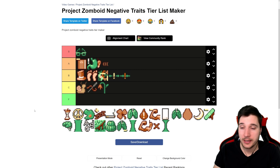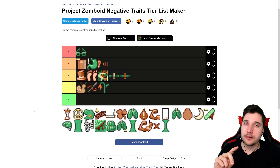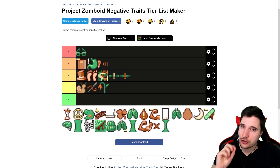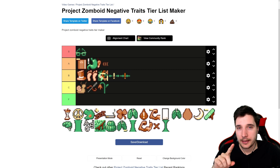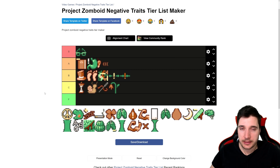Next we have Hearty Appetite. You say there's a lot of food out there, so it's not a problem — you're just hungry and need to eat more. But especially early on when you can't grow your own food yet, you'll be eating a lot of junk food, which means gaining weight. You gain weight, you get out of shape, maybe obese, you exert more. This is a bit of a trap trait. I'll put it into C tier.